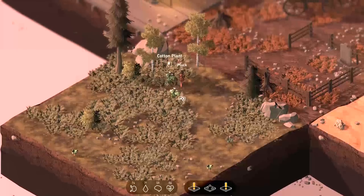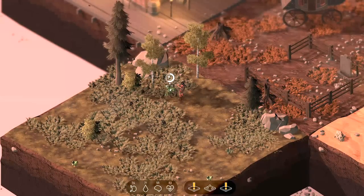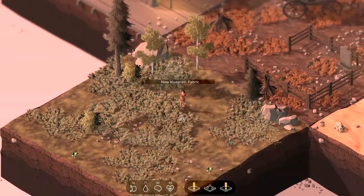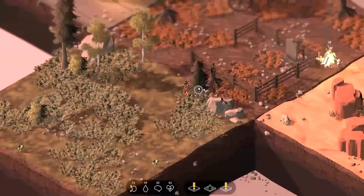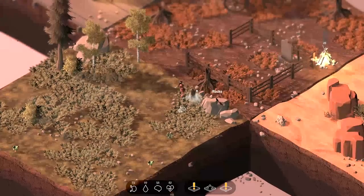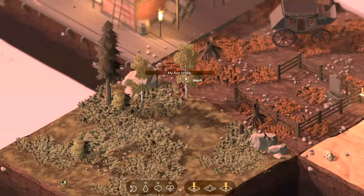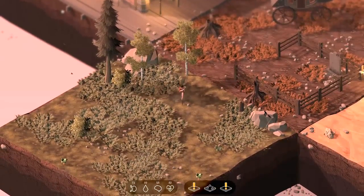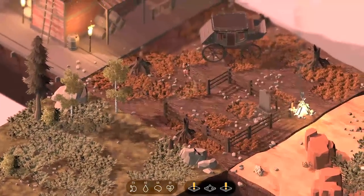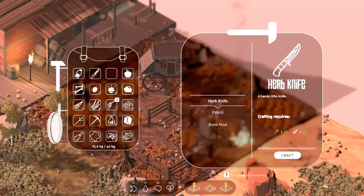I'm going to pick this cotton right here — apparently I can just pluck it with my fingers. Now we've got the stuff to make fabric. One thing I know for sure is that I need wood. My axe broke again. Is there a pile of sticks around here somewhere that I can use to get more branches? I don't think I have enough branches.